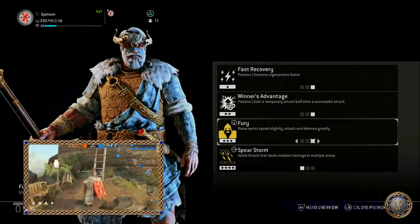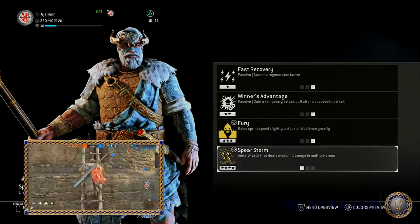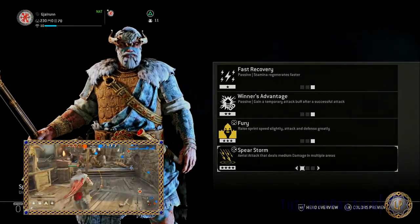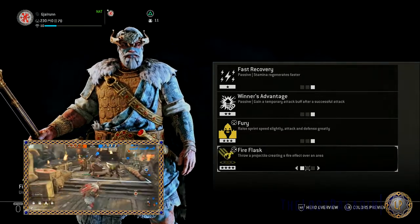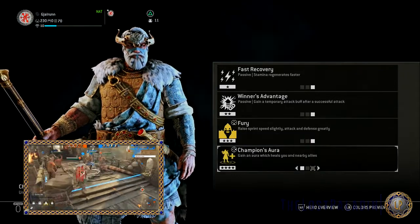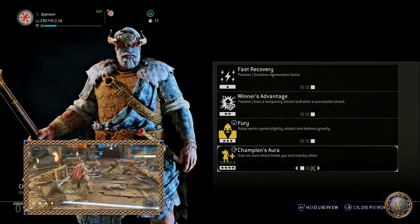Finally for his tier 4 feats, he has Spear Storm, an aerial attack that deals medium damage in multiple areas; Fire Flask, where you throw a projectile creating a fire effect over an area; and Champions Aura, where you gain an aura which heals you and nearby allies.